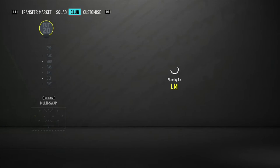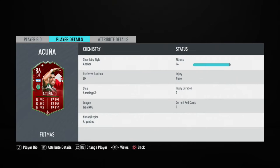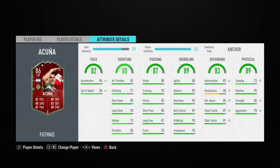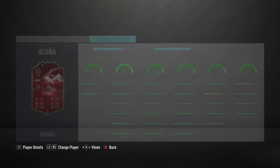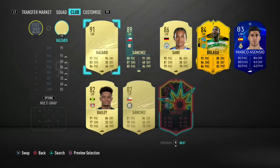At left mid, we have Marcos Acuña — one of the best cards I've used all year. Three-star, four-star. I use him as a box-to-box midfielder but he can play left back too, which is his role in this squad. He has the Anchor chemistry style to increase pace, defense, and physical. He already has 93 aggression, 95 stamina, 85 strength, 90 composure, 90 dribbling, 87 ball control.